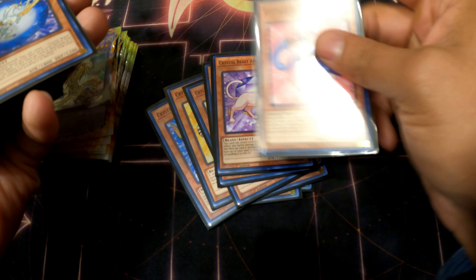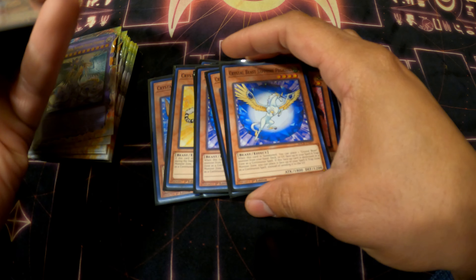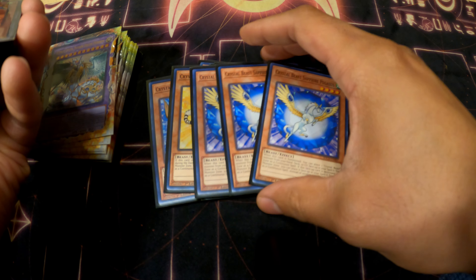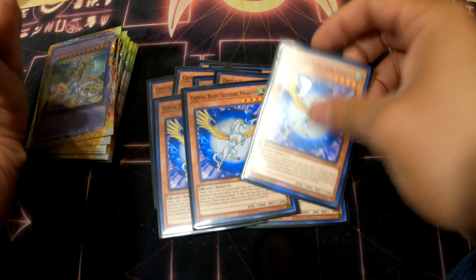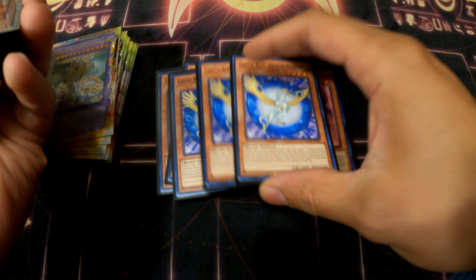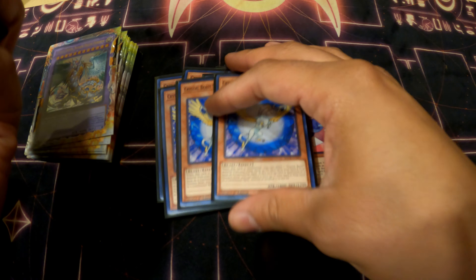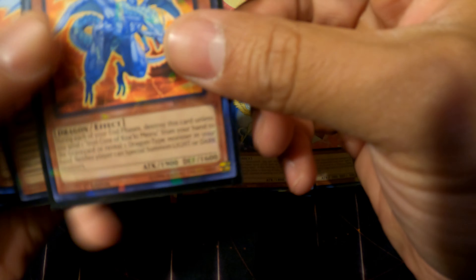Of course Ruby Carbuncle — anytime she's special summoned you can special summon all the Crystal Beasts from the back row to the front row. These are not once-per-turn effects, which is why I love them. And three Pegasus, because Pegasus is the best card in the deck obviously. He literally destroys also the deck — you put Crystal Beasts in the back row and pretty much just power through the whole Rainbow Dragon aspect. You abuse Pegasus multiple times on the turn.